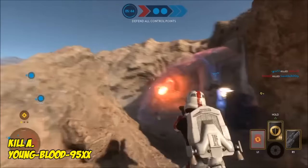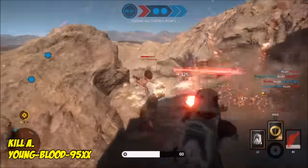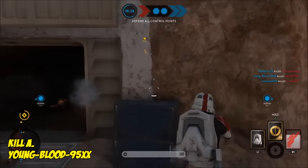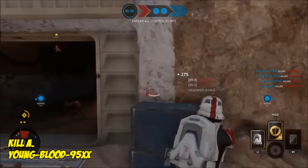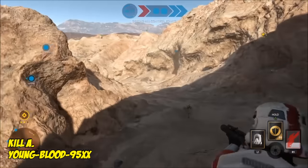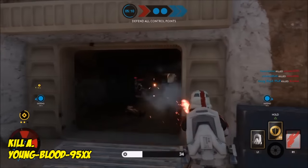So here we go into the kills of the week. First up, it is Kill A, and it comes from Youngblood95xx. A nice double pulse cannon there to start things off, and then back to the EE3. He is going to hold down this entrance or exit for the Rebels, making sure none shall pass. Back to the pulse cannon, and there's another double — that's two doubles with the pulse cannon. Super happy with that, and so is his teammate. He carries on owning this area.